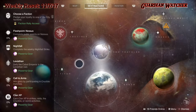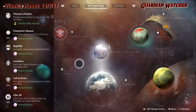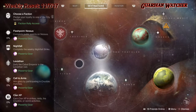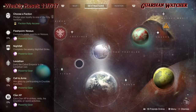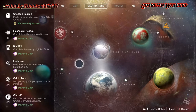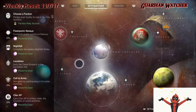Then we have Flashpoint on Nessus, where you need to complete public events — doing the heroic versions will complete this a lot faster. Then we have the Nightfall: complete the weekly Nightfall strike. After that, we have the Leviathan — defy the Cabal Emperor in the Leviathan raid. Then Call to Arms: win glory by participating in Crucible matches. And finally Clan XP, earned in strikes, raids, the Crucible, or world activities.